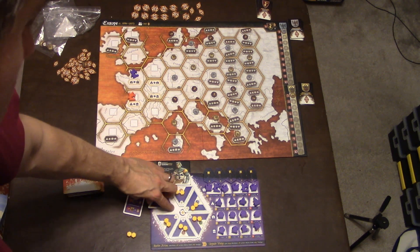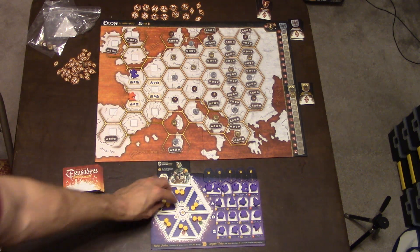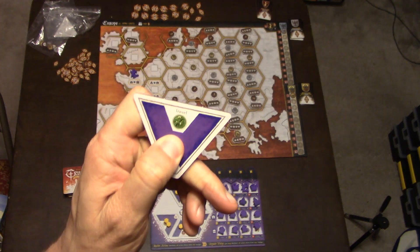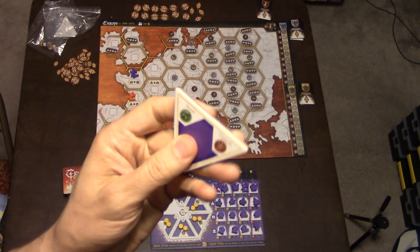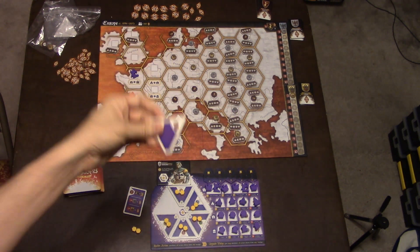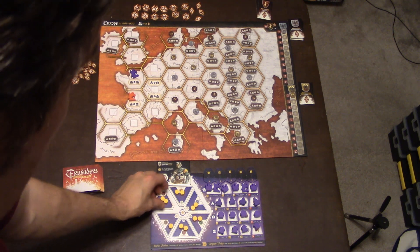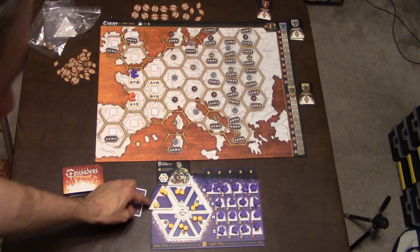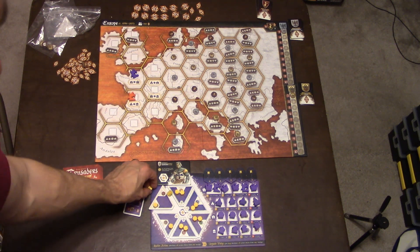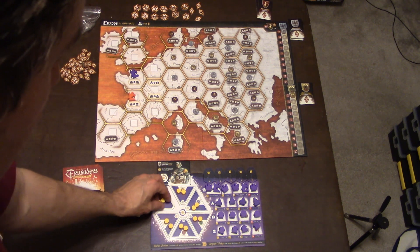To upgrade, you just flip the tile over for your turn. You've just upgraded your wheel from doing one action to two actions. Before, I could only travel, but once upgraded, I can either travel, do a crusade, or do both. To do that, I would allocate the action cubes to each corner to indicate what I'm going to do — so travel one and battle with a crusade power of two. Probably not the smartest move, but that's what you can do.